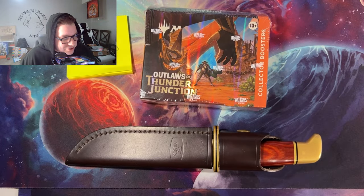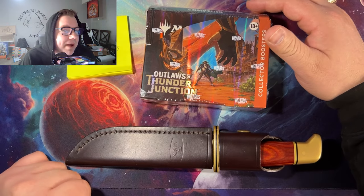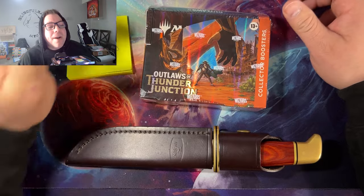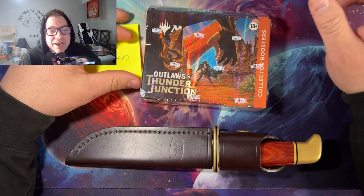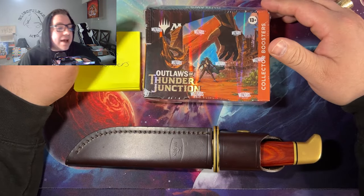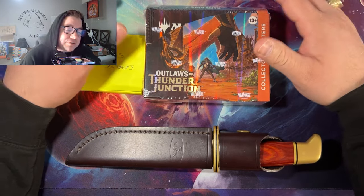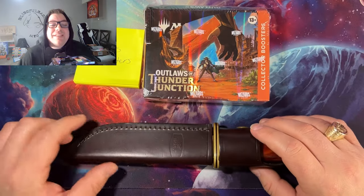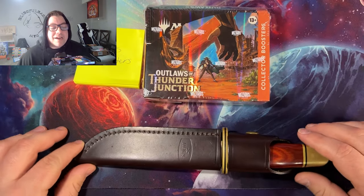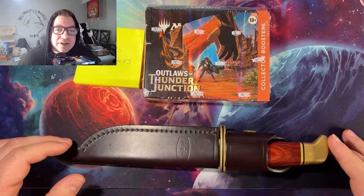We're getting close to 5,000 subscribers. As soon as we hit 5,000 subscribers we're going to be giving away that first collector booster box that I opened, so head on over there and comment on that video — we'll be doing a live video on YouTube picking a random comment. If we hit 6, 7, 8 thousand subscribers, that's an additional three collector boxes for each thousand after that. And if we get over 10,000 subscribers, we're giving away a From the Vault near-mint Mox Diamond to one lucky winner — a potential five collector booster boxes and a $900 Mox Diamond.